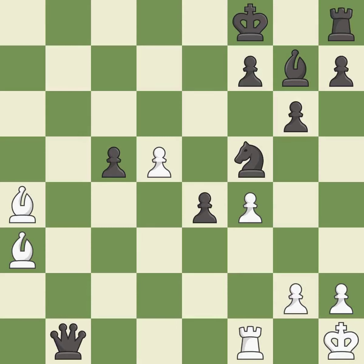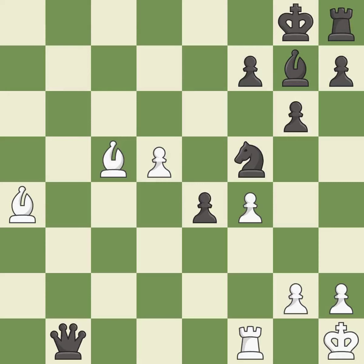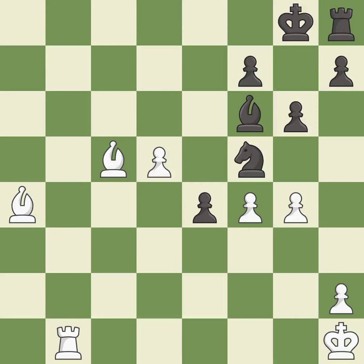This loses material — it is a blunder. That was a free pawn — it is best. This steps away from the checking bishop — it is best. Recaptures from a previous move. This is the only move that works. This threatens to win a bishop — it is a great move. This loses a rook — it is a blunder. This wins a rook; this is the only good move. This took advantage of a mistake and white now has a winning advantage — it is a great move.